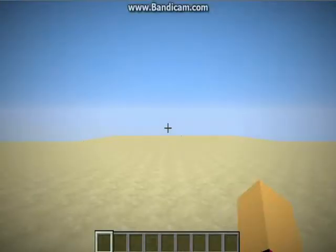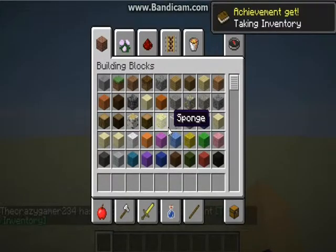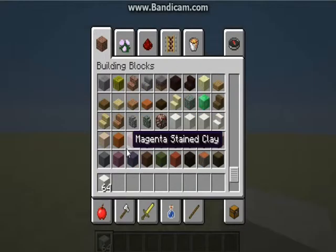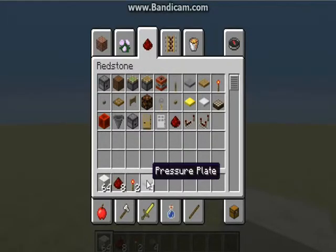Today we're making a redstone door — a 2x2 redstone piston door. Here's what you need: 64 blocks of choice, 8 pieces of redstone, 2 redstone torches, pressure plates of any kind as long as they're stone or wood, 4 sticky pistons, and 2 redstone repeaters.